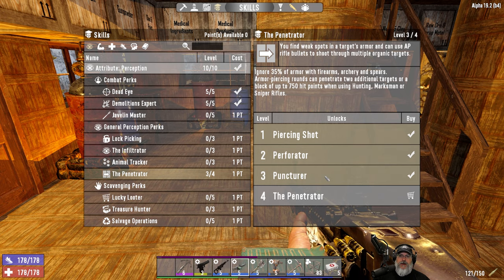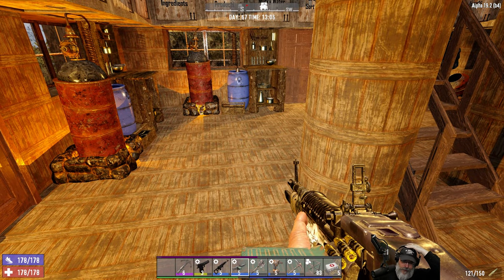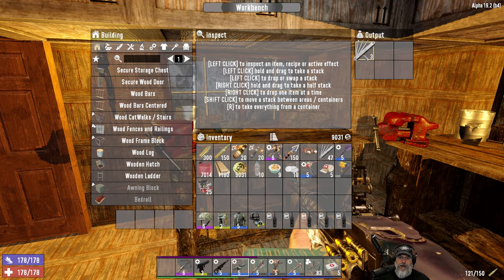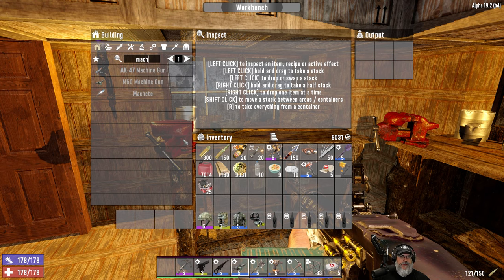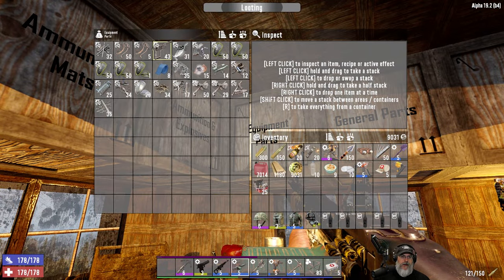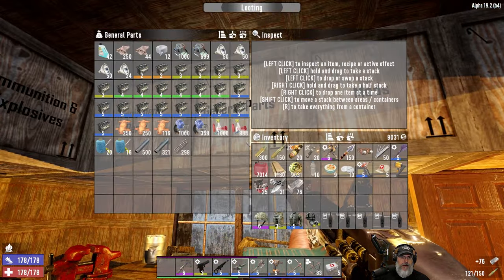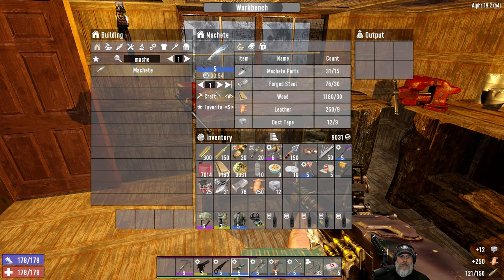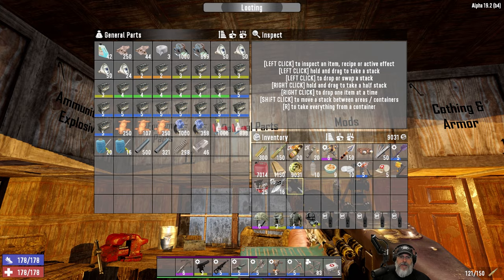That uses all our current points — we'll continue leveling and put more into stuff later. Now we need to make a machete. I made sure we had a full stack of lockpicks before this too. For a machete we need parts, steel, wood, leather, and duct tape. We're going to make ourselves a blue machete — I had an orange one but a blue one's going to be better with our new build.